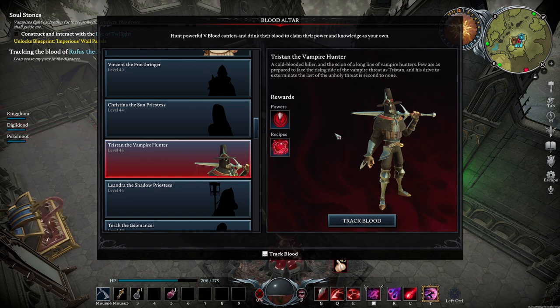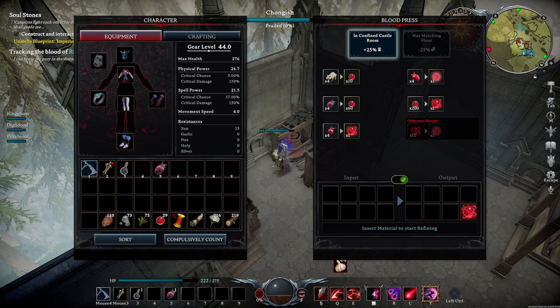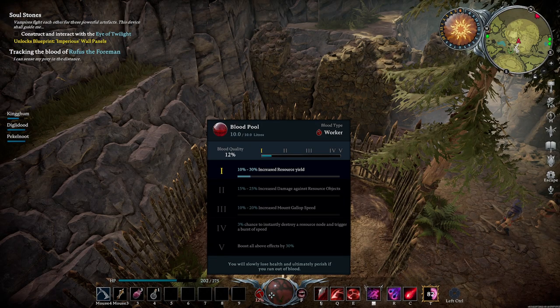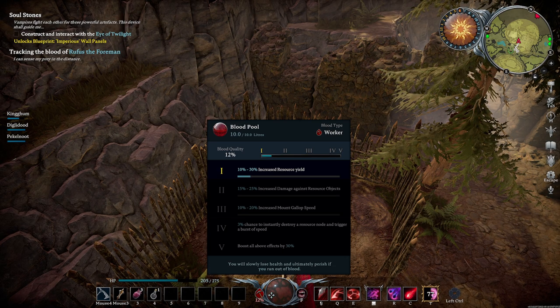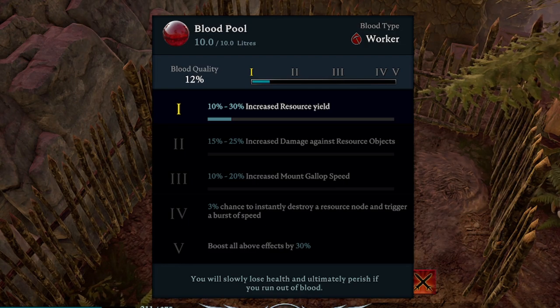Tristan the vampire hunter is certainly a force to be reckoned with. However, if you don't suck at the game, you will be rewarded. It will give you an alternative recipe for greater blood essence, an important crafting material, using 200 blood essence instead of 4 unsullied hearts. Blood types can be super important and can influence your attack style based on your blood quality. For example, the worker blood type actually gives you some crazy buffs for resource gathering.